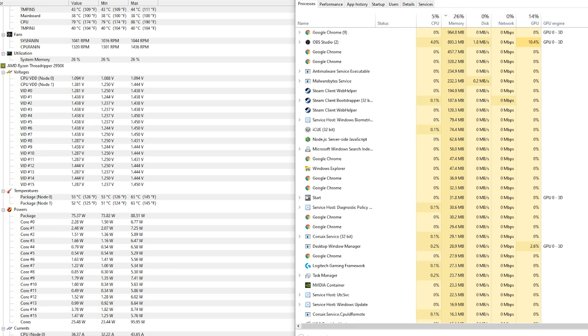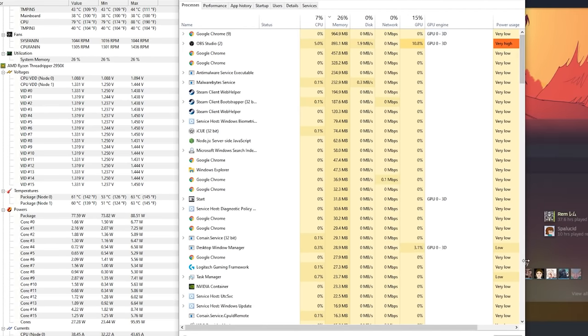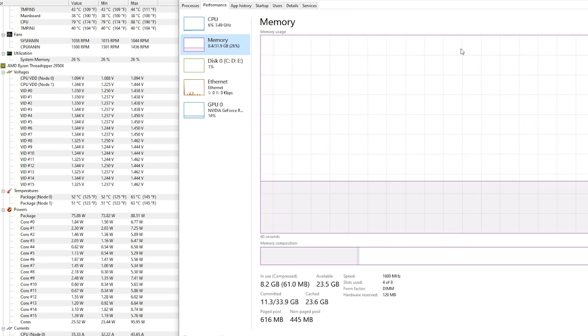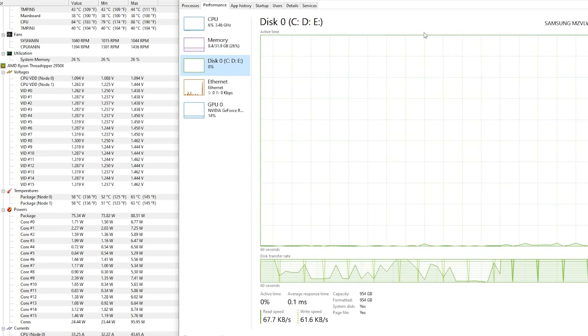You can see on my Task Manager I'm using 26% of my 32 gigs of RAM with OBS being high usage since I'm recording right now. Go to the Performance tab — do this after you've done your test where it was lagging. You're going to be looking for a spike all the way up to the top showing 100% in any one of these categories. If my memory shows 100%, that's an issue. If my CPU shows 100%, that's an issue. If my disk shows 100%, that's a huge issue — if your disk is hitting 100% when you're playing games, you may have a broken hard drive.